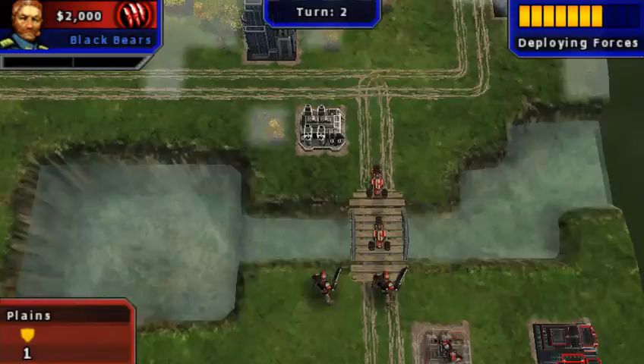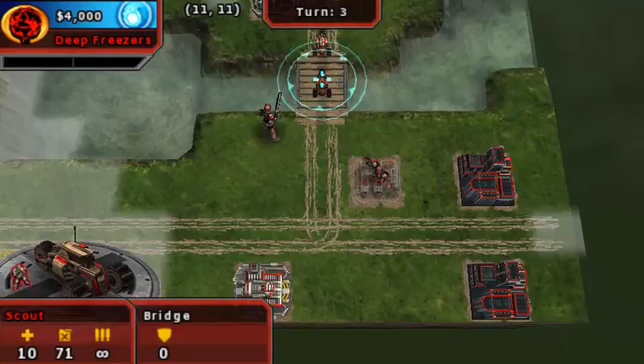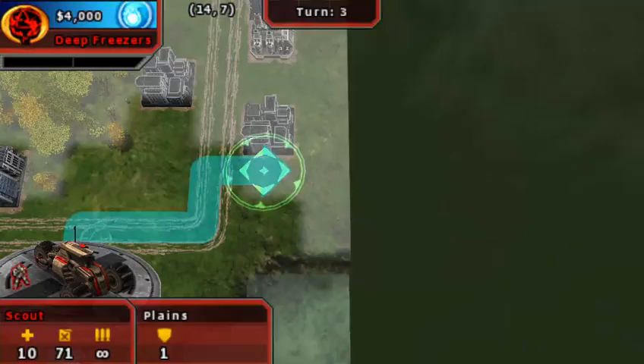Fog of War is the same as it was in Advance Wars, and so are a bunch of other things. Recons can actually carry an infantry, and APCs can carry two infantry — so that's something that's a little different.